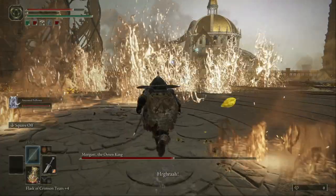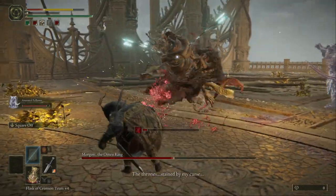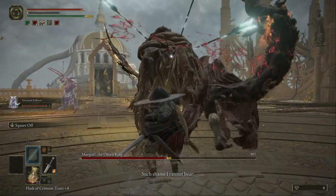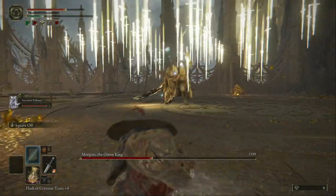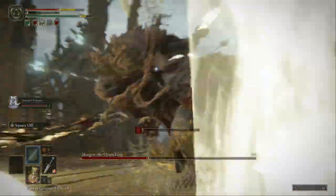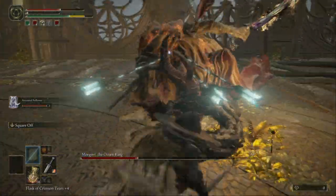Make sure to keep distance and let the bow guy hit him, and then the Morgoth king is gonna go for the bow guy. As you can see, I'm keeping distance while he tries to go for the bow guy — just hit him and dodge back. Beware of these swords falling down, they're gonna kill you very fast.